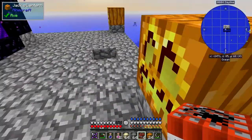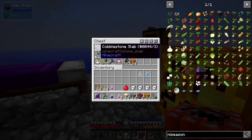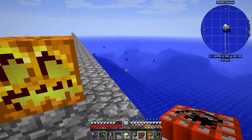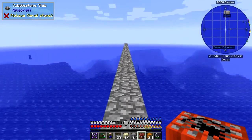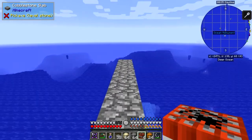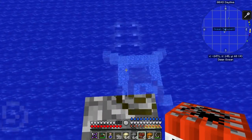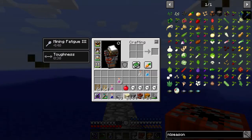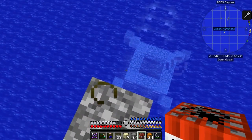That resets my spawn point. So the first thing I'm going to do — I need some slabs as well. I've got 38 slabs, that should be enough. I want to basically put a ring around this monument. Now we're going to go towards the monument and I'll clean up my hotbar before we get there. The idea is to build a ring around the monument, so first of all I'm going to put down seven blocks here.